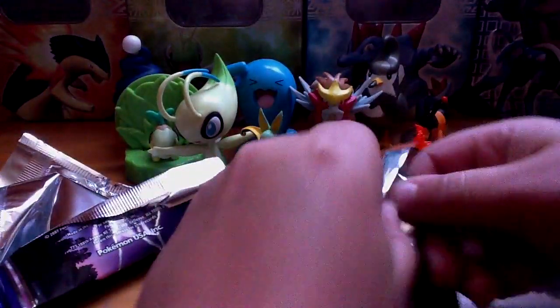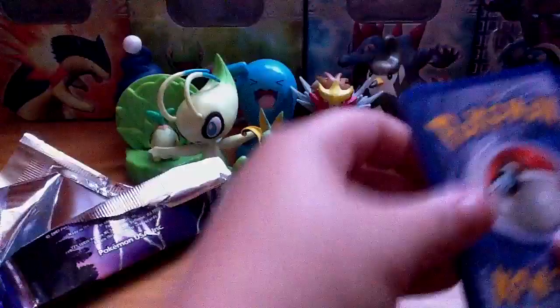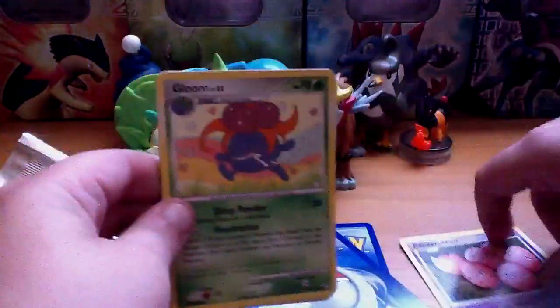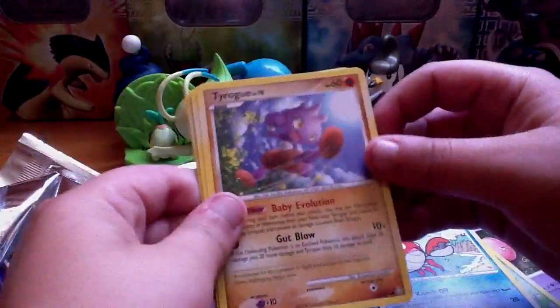Onto the Legends Awaken — just found an easy way to open it. Easy enough. I do love these blisters, get them at Kmart, they're the best. So the Diamond Pro base — awesome. Hoping for more out of the Legends Awaken.